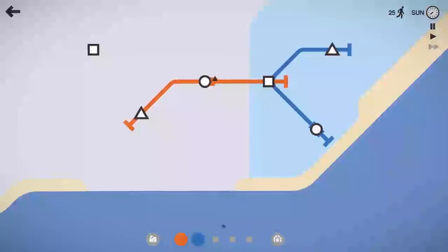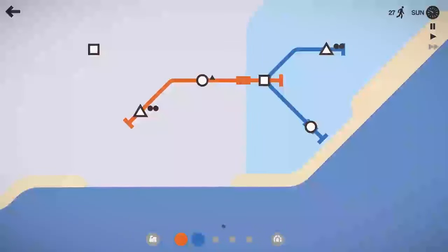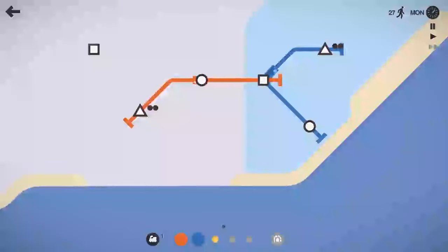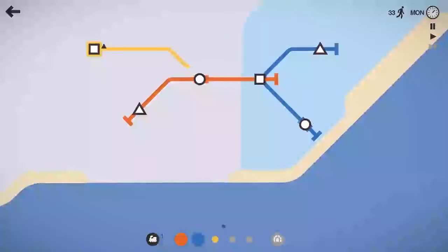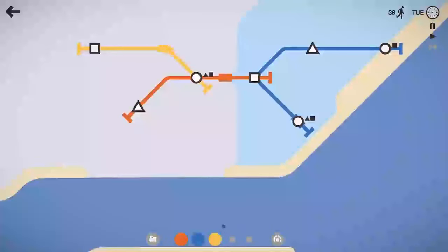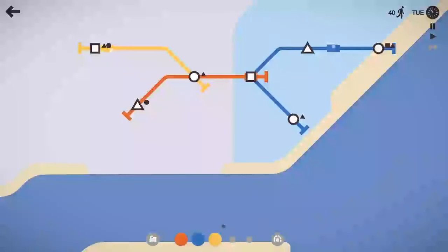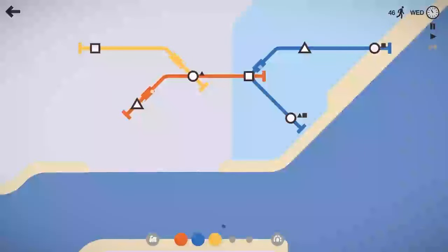Looks like we only got five lines on this level, and we got tunnels. So not too many lines for us to work with here. At the end of each week you get a prize — we'll take that locomotive, and let's go ahead and take the line for now. We might do some reorganizing at some point. We'll have the blue line grab that circle there, so the yellow line can kind of head northwest and the orange line can head to the southwest. We really don't have much to go north right now, so we'll have to keep an eye on that.